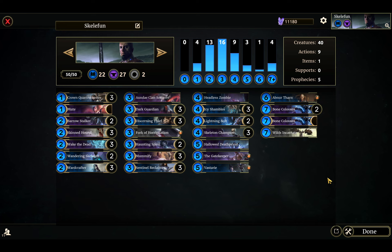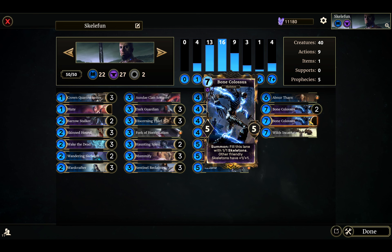This deck is all about the Skeleton — really all about the Bone Daddy. The Bone Colossus is such an amazing power card. It has a kind of triple use: it buffs your board, it's a big body, and it produces a bunch of tokens — so kind of a triple threat.